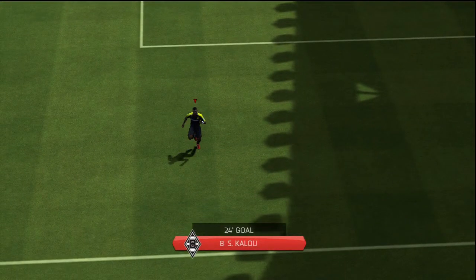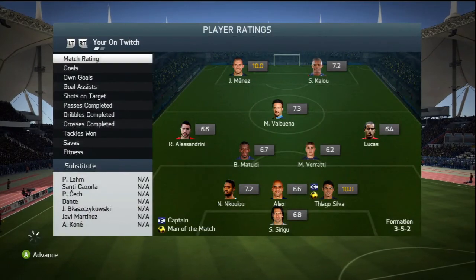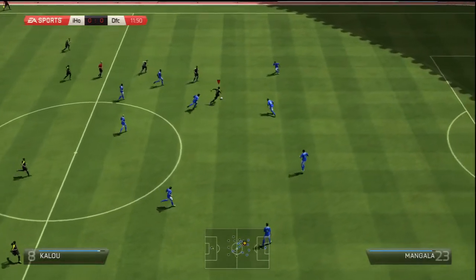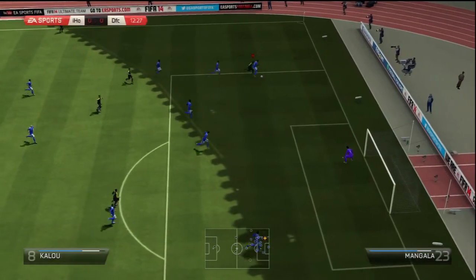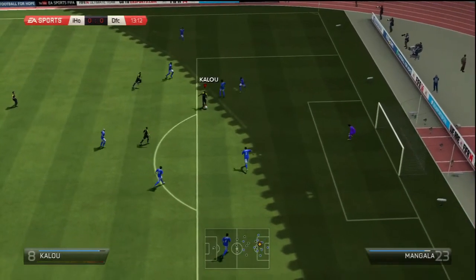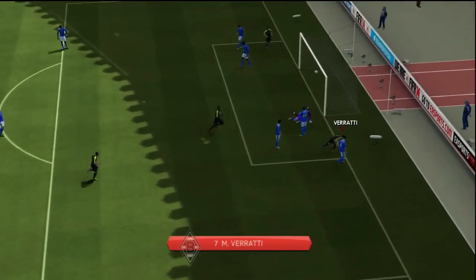His pace is absolutely insane when he gets going. He's one of those players — when you run with him, you build up pace ever so slowly, but give him a couple of seconds and he's belting down that line and there is no stopping him. Kalou all round — I recommend getting him. He is absolutely insane especially at this price range. Look — outpacing the defender, getting a bit of muscle in there against Mangala. Straight on the attack again, not giving up. A cheeky bit of skill, hits the post — unlucky — but a teammate comes in and finishes it.